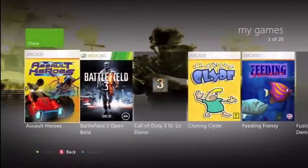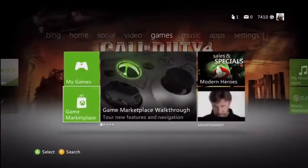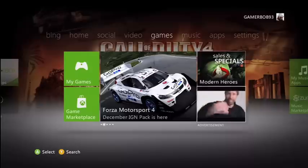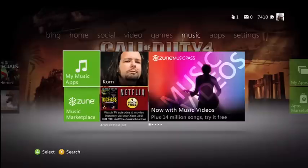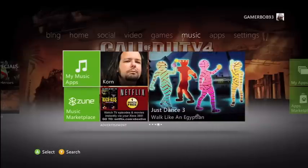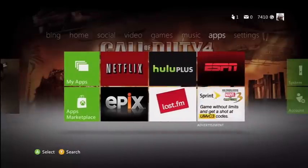Go over to Games — you could go to your Game Library, the demos and stuff. Go to the Game Marketplace, buy games, download games. All this is similar, except it's organized differently. Here you have to press RB and LB to navigate instead of scrolling up and down. Here's Music, and Apps.